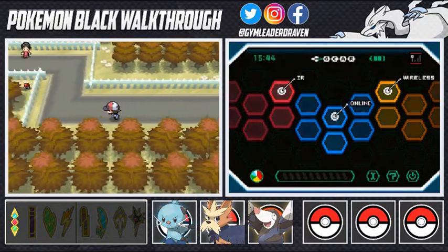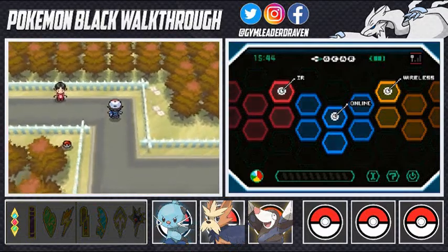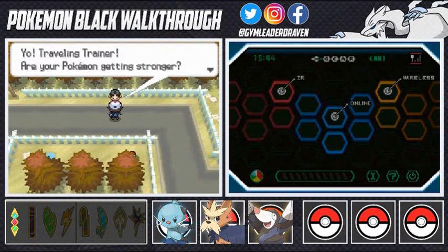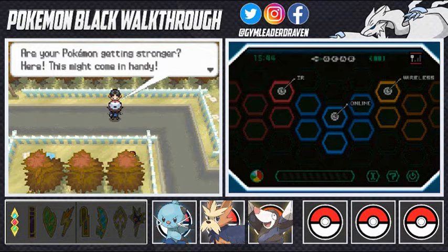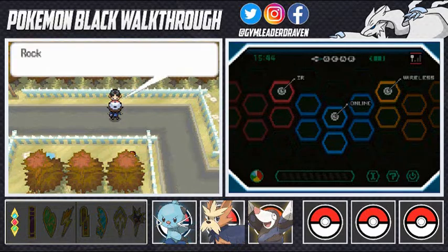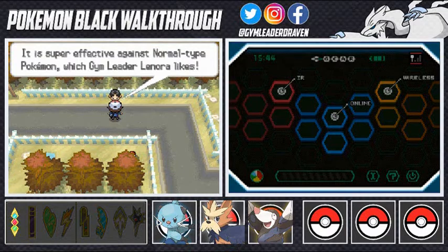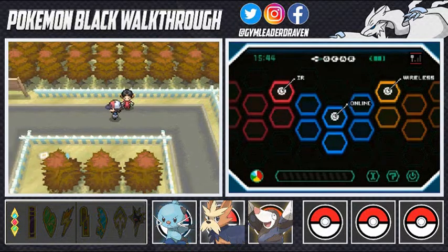So we're going to head into the next route, which turns out to be the Pinwheel Forest. We talk to a person who gives us TM94 Rock Smash - a very good move, especially since we're going to be battling a gym leader with Normal-type Pokemon. Rock Smash sometimes reduces the foe's defense, and it's super effective against Normal-type Pokemon.